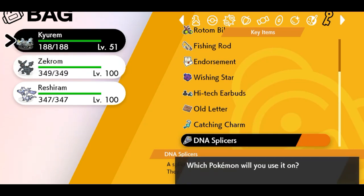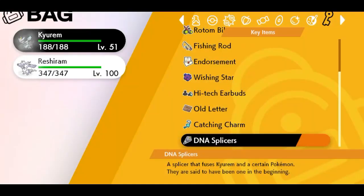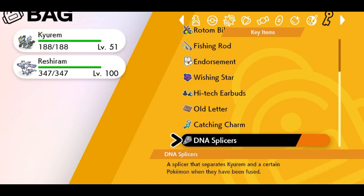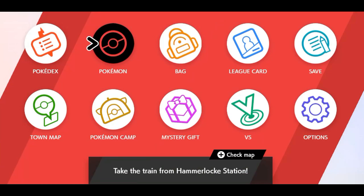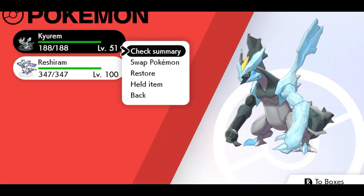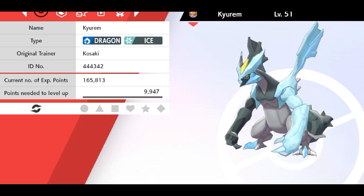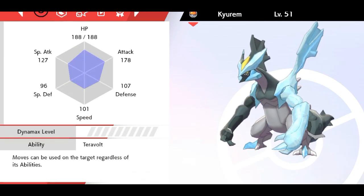Kyurem with Zekrom — let's go to Zekrom and fuse them together. There's an animation, and tada — we have fusion Kyurem with Zekrom! I'm gonna check out how this Pokémon looks, the model and everything. I honestly think the fusion with Reshiram looks better, but that's probably just my personal opinion — it still looks good.